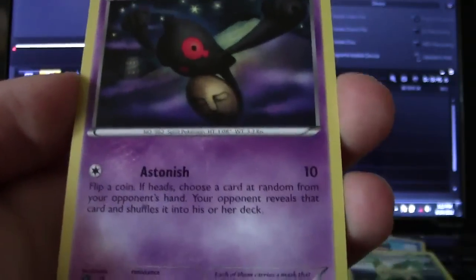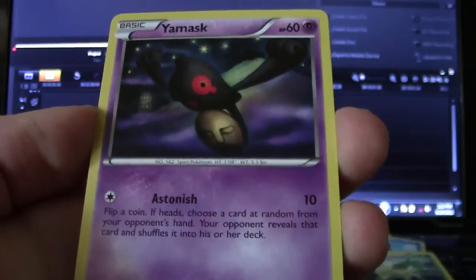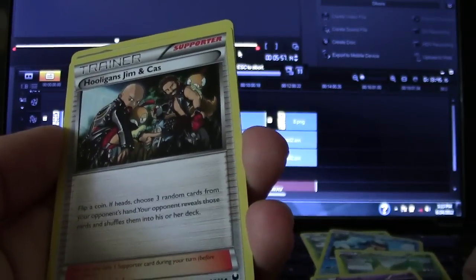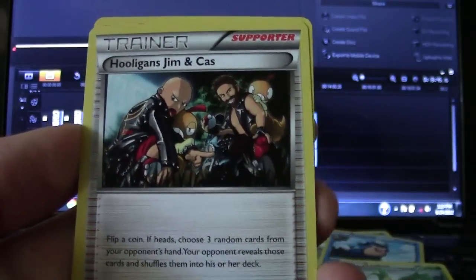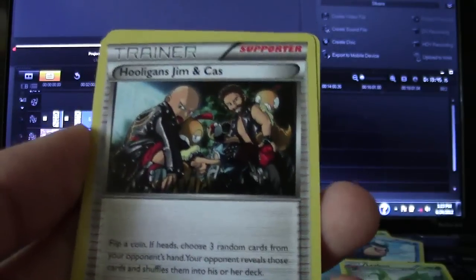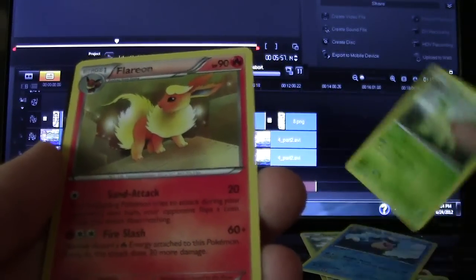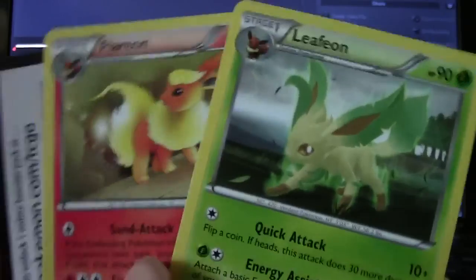A Yamask. I thought the Pokédex entry for this one was very freaky — said something about a deceased Pokémon and how it holds its face, which is its soul, around. Hooligans! These guys were in front of the Route 9 shopping mall. And a Flareon. So we got two Eeveelutions in one card opening.